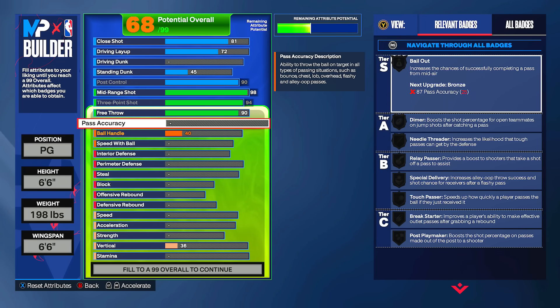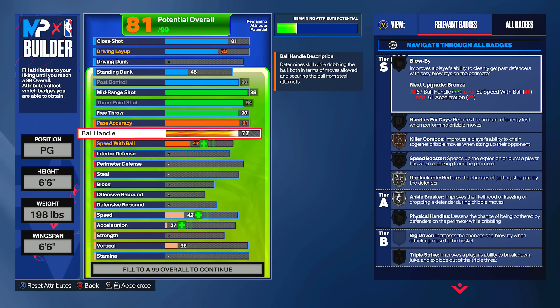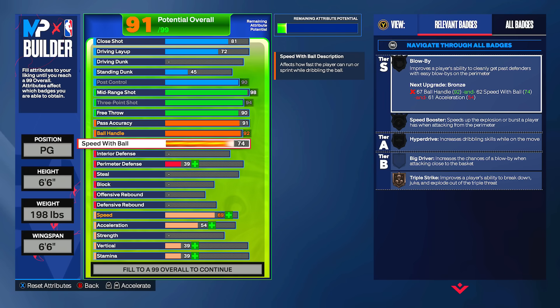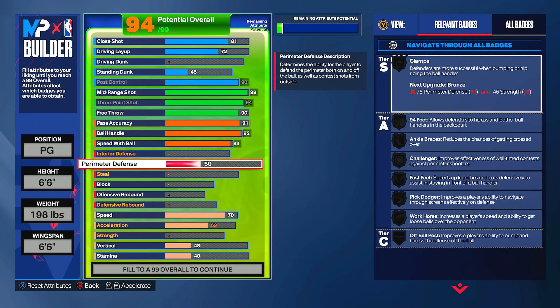This build can play rec, pro-am, and threes, but I wouldn't advise it for 2v2. You could play 1v1 events when it's not losers out. I went 91 pass accuracy — my style is passing when teammates are open. At 89 pass accuracy I have the Tyrese Halliburton pass style. I'll have silver bail out, gold dimer, gold needle threader, throwing steamers at lightning speed. I also went 92 ball handle.